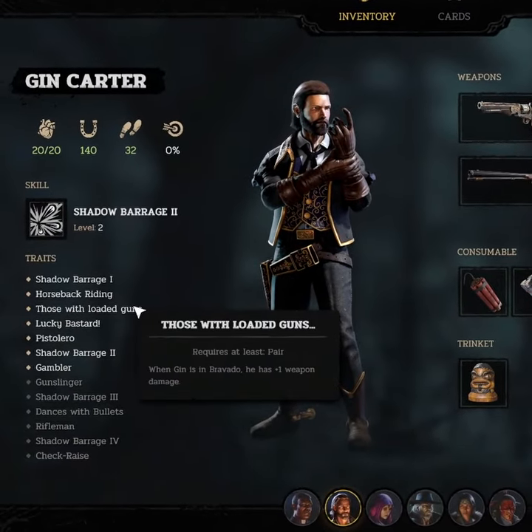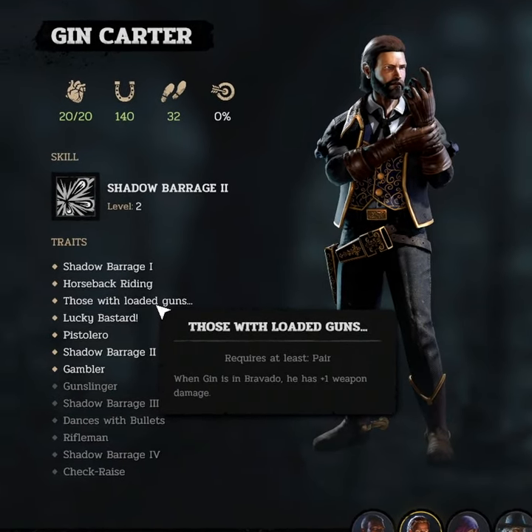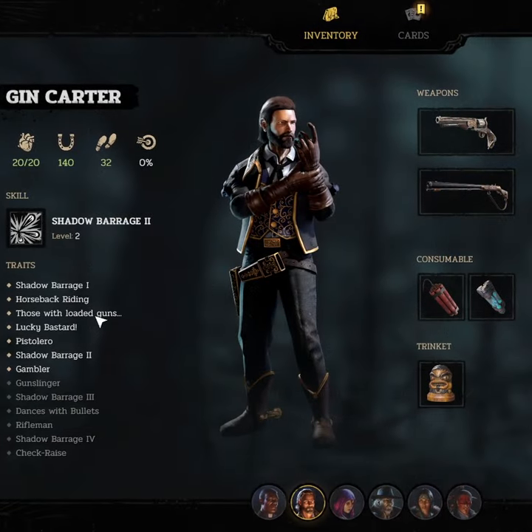His other important stats are Those with Loaded Guns and Pistol Arrow. Those with Loaded Guns give you plus 1 weapon damage if he's in bravado, and Pistol Arrow gives him plus 1 weapon damage to handguns. This means if you're using him with a handgun you can do plus 2 damage.